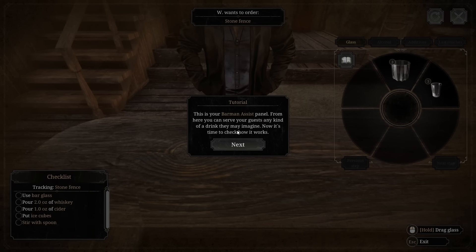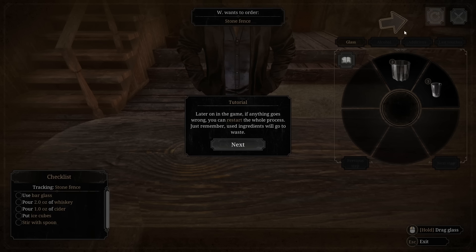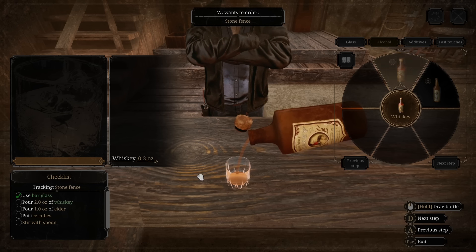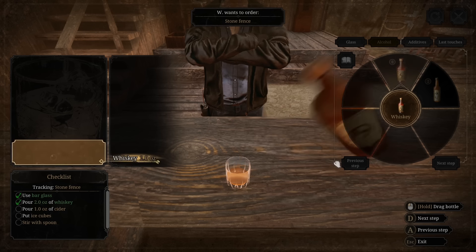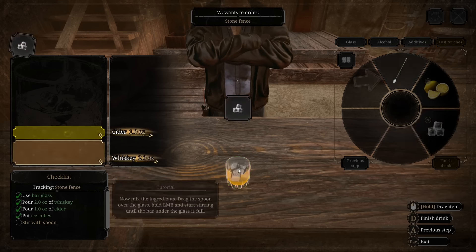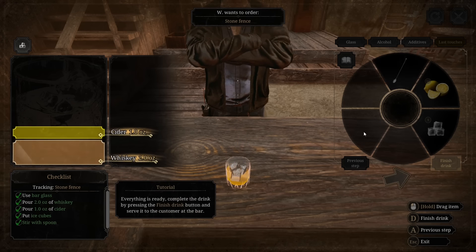This is your barman assist panel. From here you can serve guests any kind of drink they may imagine. Now it's time to check how it works. Check what drink the customer has ordered - the information is displayed at the top and bottom. Stone fence. Get a bar glass. Next step: pour two ounces of whiskey. Pour one ounce of cider. Put ice cubes. Now mix the ingredients - drag the spoon over to the glass. I've got to finish the drink.